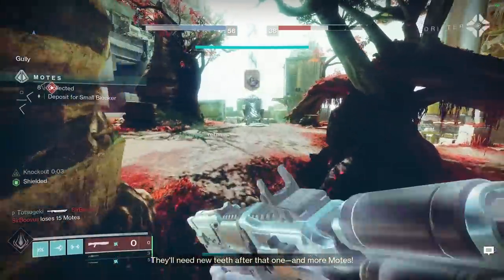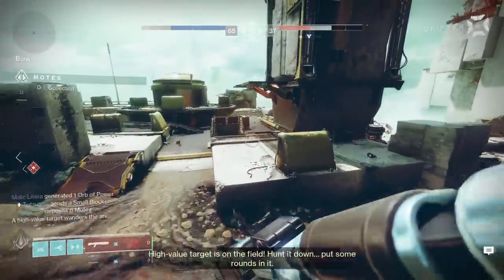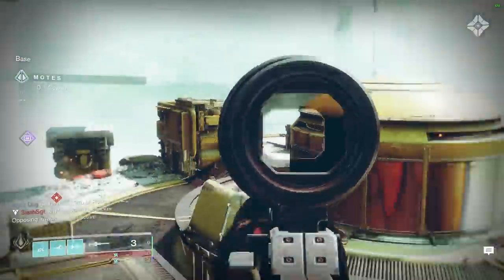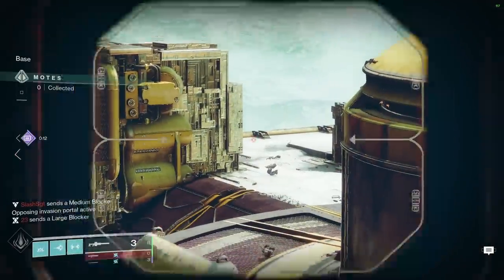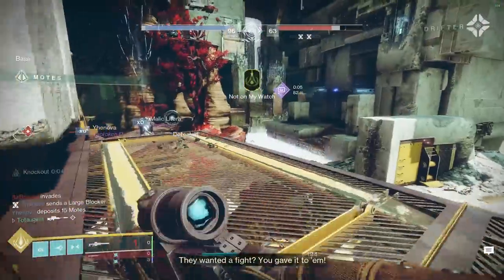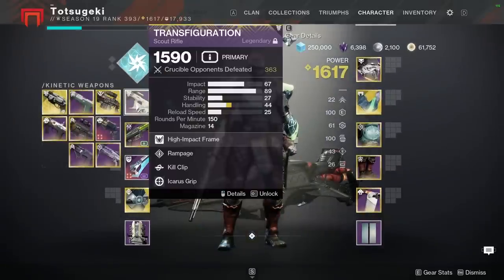I'm going to take those motes back to my side and try to get another invade before they do. I have an opportunity to instant kill an invader, so I'm going to take it. Unfortunately I don't have a honed edge, so I just have to hit a headshot. I'll super if I have to. Got it. I'm not going to be able to get that power ammo in time, so I'm ready with the caress swap. It doesn't look like I'm going to get power ammo anymore, so I'm going to go to my scout.